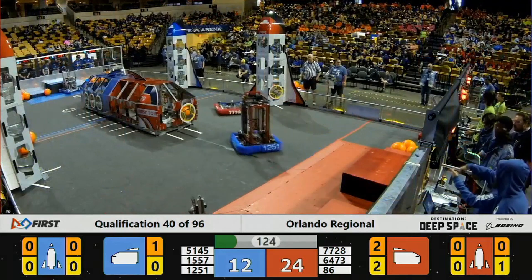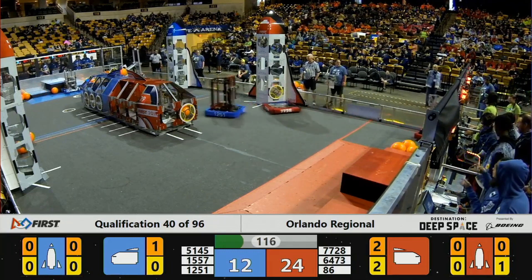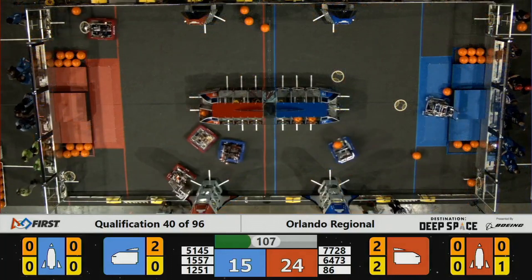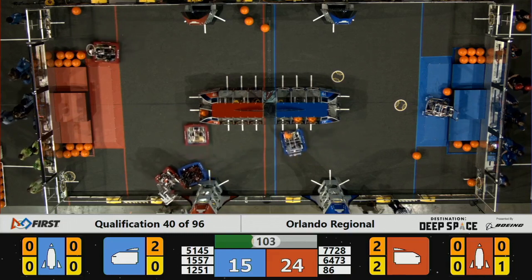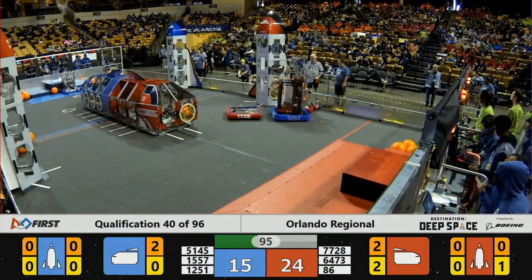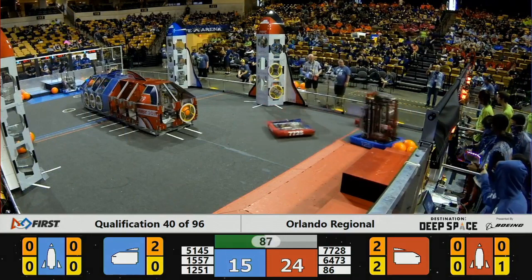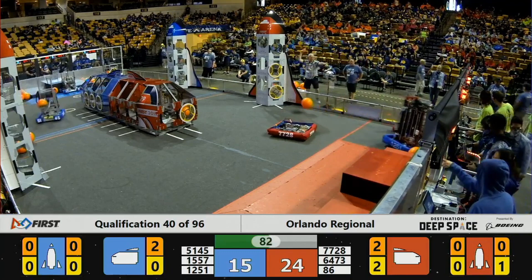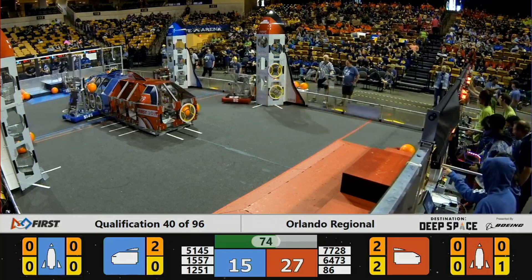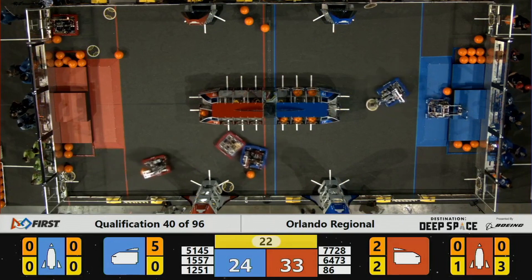The next match is match 40, focusing on the defensive matchup between 1251 in blue and the main scorer on red, 86. What's interesting is that we see 7728 come over from scoring and try to keep 1251 out of 86's way — this is the first example we really see of counter-defense at the Orlando Regional. It's an elevated and incredibly difficult form of defense, because while it's easy to take up space as a defender, trying to move that defender out of the space without impeding your partner is one of the trickiest things to do. You'll see 7728 struggle with that — trying to get in between 86 and 1251, but because 1251 has better positioning, a lot of times they end up just shoving 1251 into 86. Then they're finally able to get in position to deny 1251 access and successfully score.